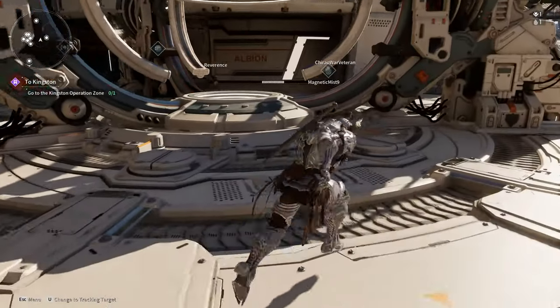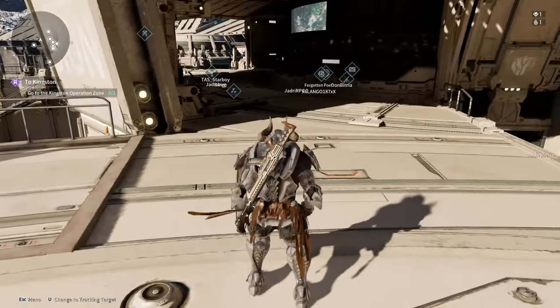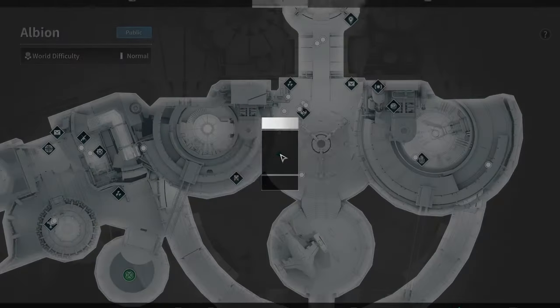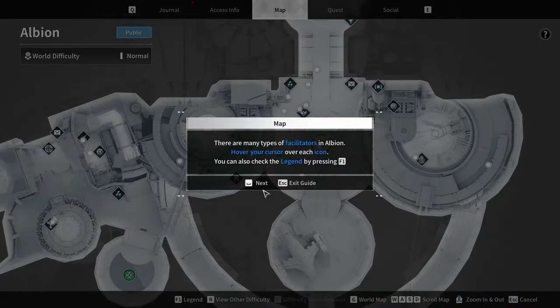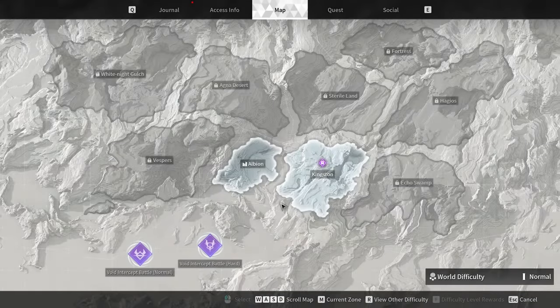If you're new, welcome to the channel. Where the hell am I supposed to go? Go to the Kingston zone. Where in the hell is that? I'll hover my cursor over each icon. G — world map. Oh, here we go, fast travel, right?